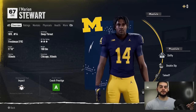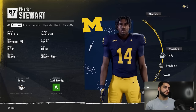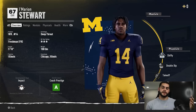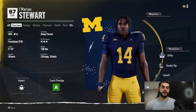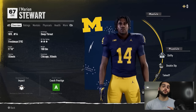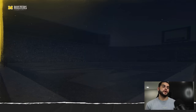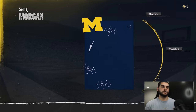Once you've assigned your redshirts, go through and look at all their dev traits — hit Y or Triangle on PS5. In the bottom corner you'll see their dev trait, and that's going to be very important in deciding how to apply this method. Dev trait means they develop at a faster rate: elite is the fastest, then star, then impact, then normal. If they're impact or above, I'd recommend utilizing this method.